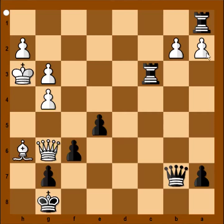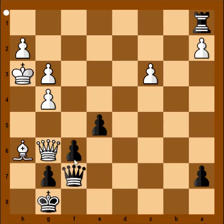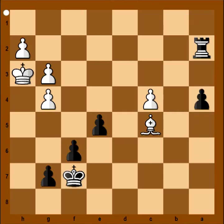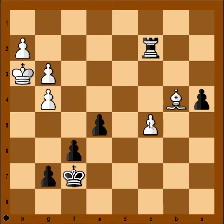Possible continuation is: pawn takes rook, queen to f7, queen takes queen, king takes queen, bishop to e3, rook takes pawn on a2, bishop to c5, a5. White king can't go back to help with the fight. c4, a4, bishop to b4, rook to c2. Bishop has no chance against rook. After c5, e4. And we can stop here.